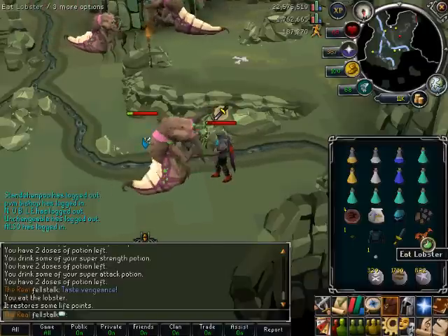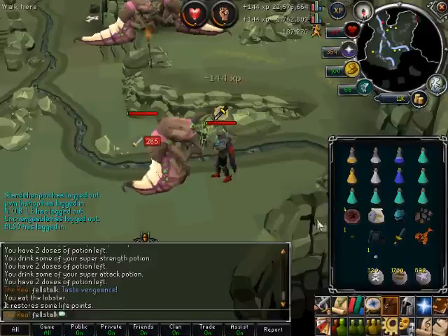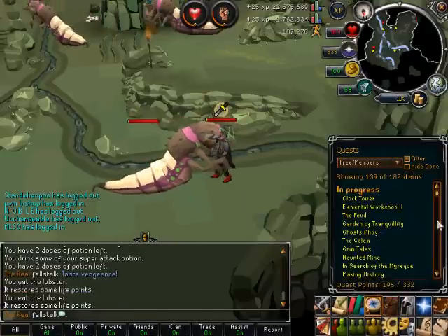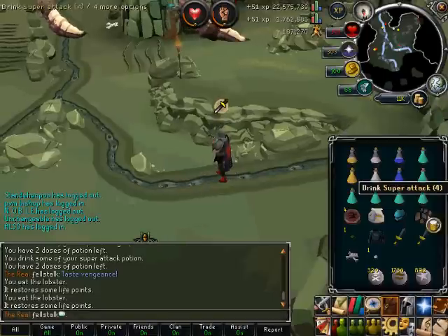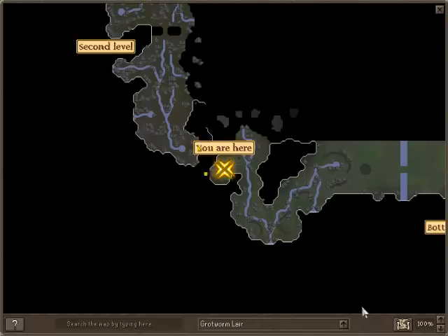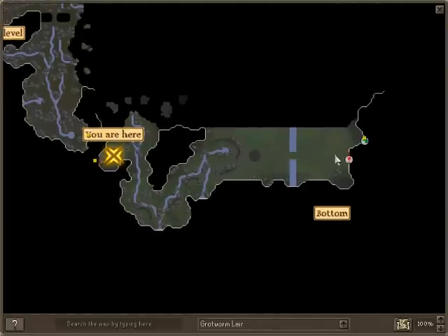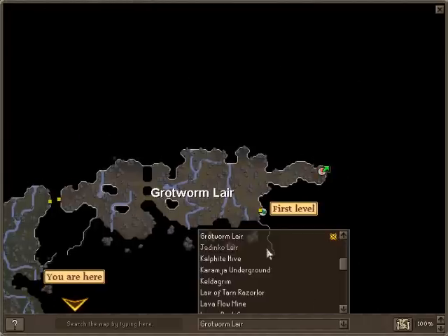These are located south of Falador, east of the new White Knight Castle — there are White Knights there and it's from the Song from the Depths quest. There are also three levels: you first start off with the easy-leveled ones which don't drop very much, and then there are the good drop ones. The Queen Black Dragon will be around there somewhere, and that's where you enter.